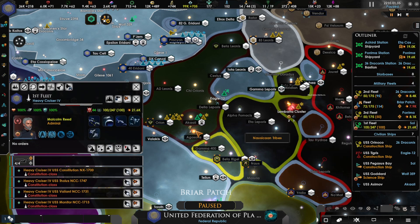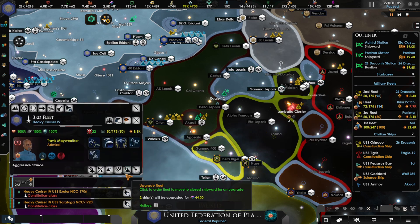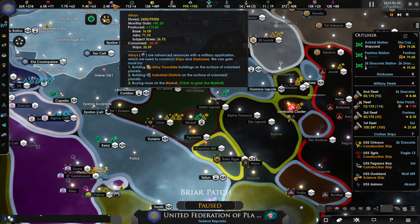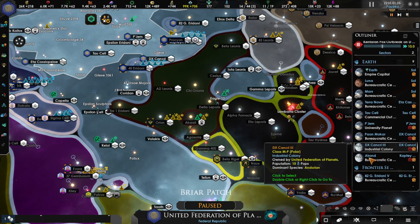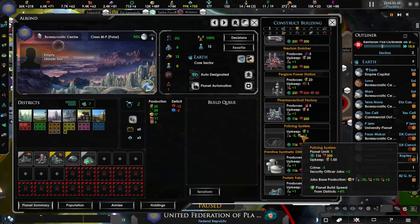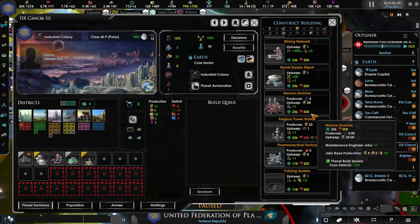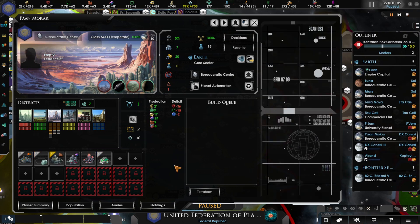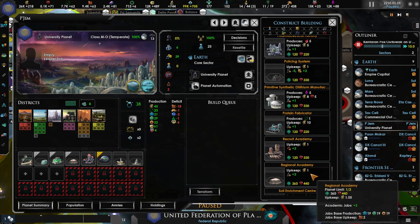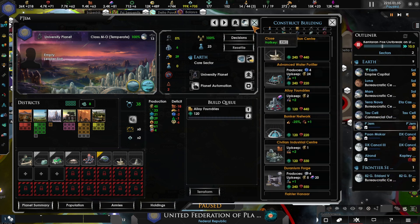We've got a few more ships complete — four heavy cruisers. There they are, the Constitution class: two here and two in another district. We need more alloys to build more, and this planet has a lot of work that needs to be done. We'll give it a mining network, then trading. Let's do alloys — where are you at? There we go.